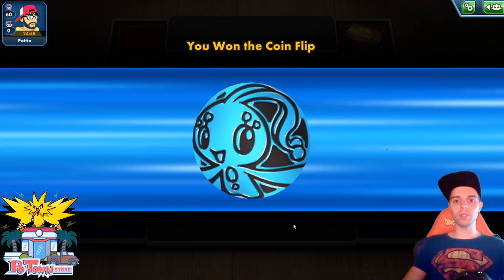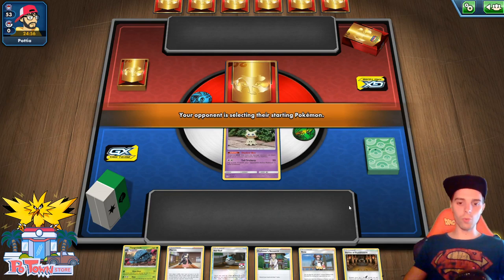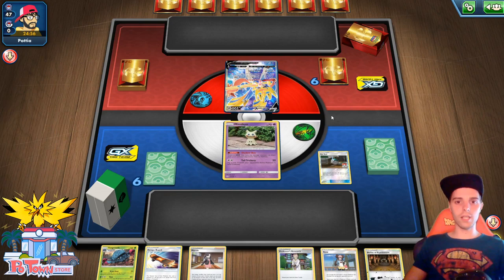It's probably up against ADP. ADP does have a huge retreat cost — I think 3. We want the coin flip, so we're going to go first. We start with our horrible starter, Mimikyu. We already have a Shrine and a Net Ball, so at least we can get a Tangela up and rolling.